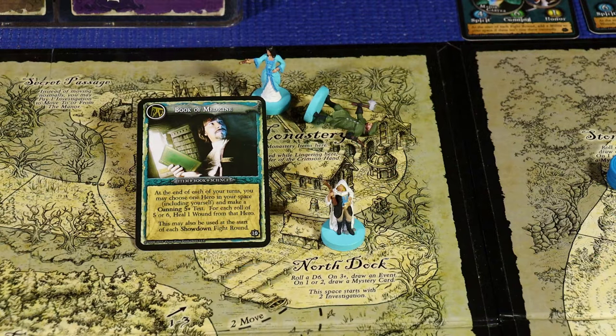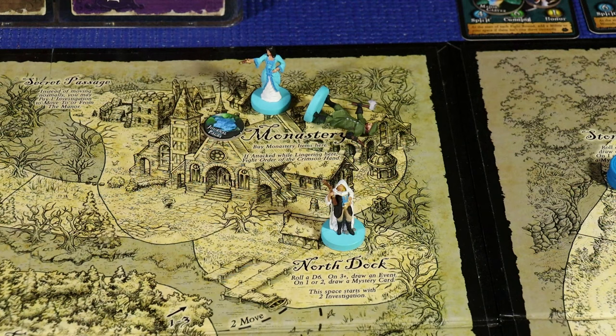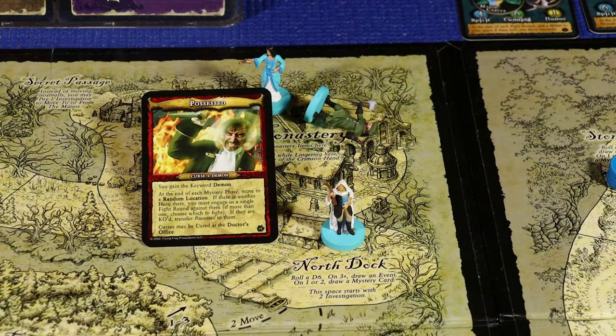The only option left is she'll spend three investigation and heal one wound the old-fashioned way. That'll bring her down to one wound out of her now four health boxes. Our next correction also occurs at the monastery and involves Heinrich Cartwright. Heinrich Cartwright became possessed after his encounter with another one of the hosts, and he should have recovered at the monastery during step three of the mystery phase.